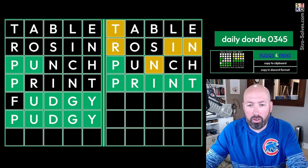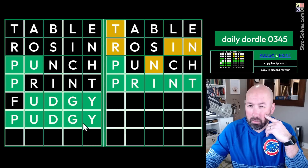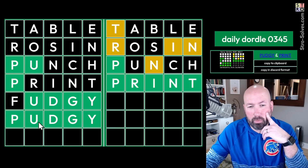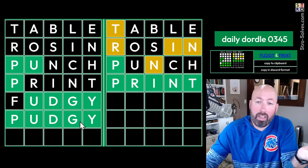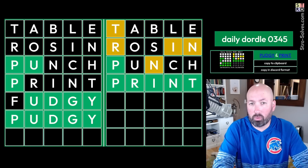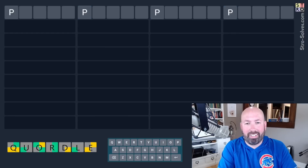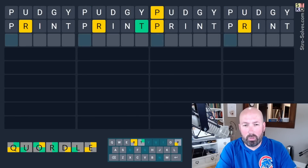Now I'm going to move on to the Cordle and use those two words. Those aren't going to be terrible starting words, but not great — we only have the I and the U for vowels. Obviously the repeated P is the worst part. R, N, T, D, G, and Y are all decent letters, so I don't think that's terrible. It just kind of depends what the words happen to be.